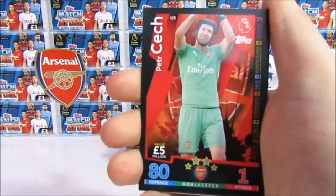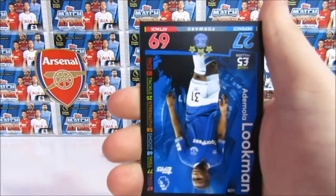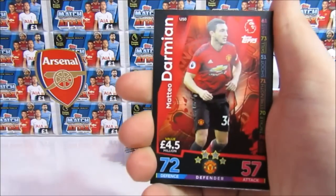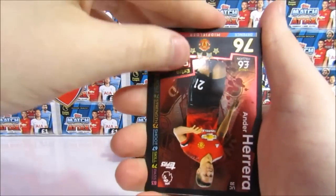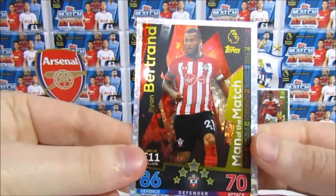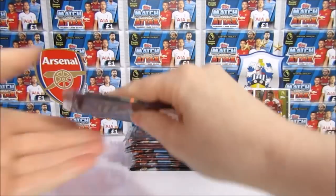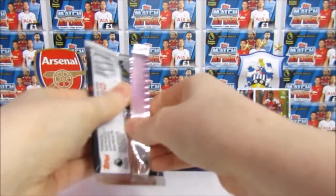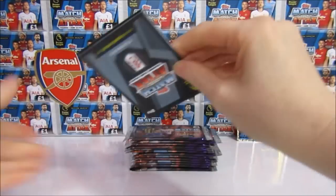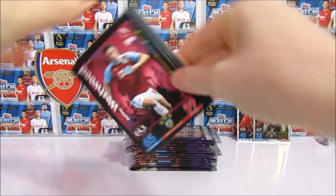We have a Danny Simpson, a Peter Cech — this is his last season, he's going to be retiring, along with the Match Attax collection as we're going on to Panini. Then a Luckman, Gunnarsson, Damian, Herrera Extra Boost, and then a Man of the Match — Bertrand. Let us know in the comments what you are getting — that's always fun to know.